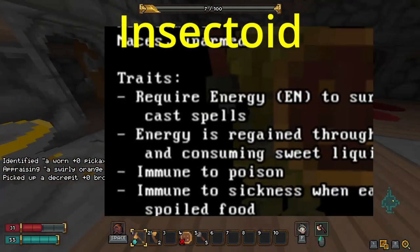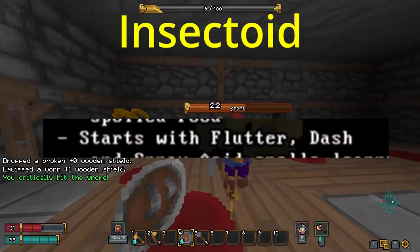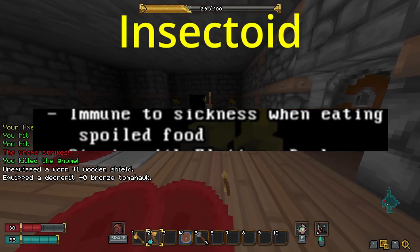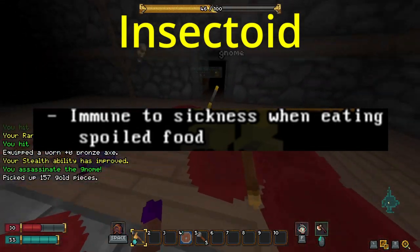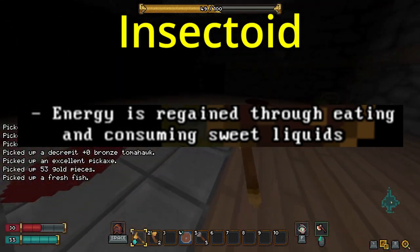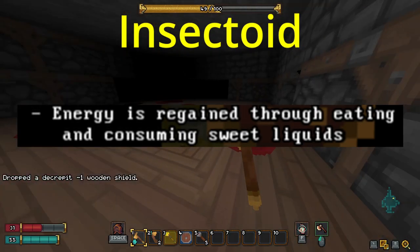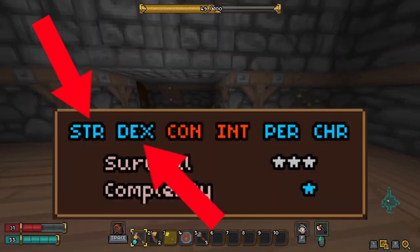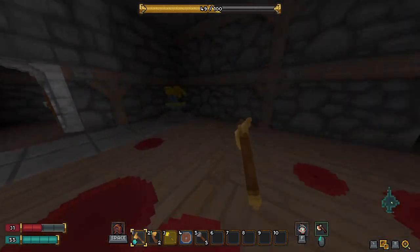Insectoids are immune to poison, helping against spiders in the early levels of the dungeon. You also begin with the spells Flutter, Dash, and Spray Acid. You can eat any and all foods in the game, including cursed foods, but you need to eat food to replenish your mana, making them an interesting choice for spellcaster barbarians, as you have plenty of strength and dexterity to carry all the food you could possibly want to cast plenty of spells.